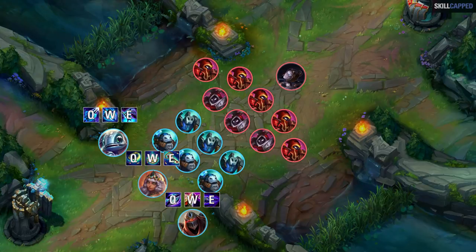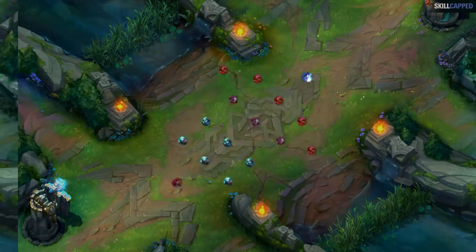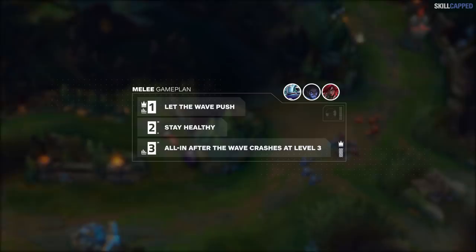Now for the melee side. Mission 1: let the wave push. Melee champions don't come online until level 3 most of the time, so it's best to just let the wave push at level 1. Mission 2: stay healthy. As the wave pushes in, you need to make sure to have enough health for mission 3. And then mission 3: after the wave crashes, all-in at level 3. After the wave crashes on the tower, melee champions hit level 3 and can look to all-in.